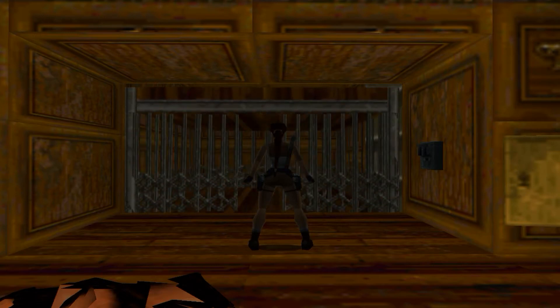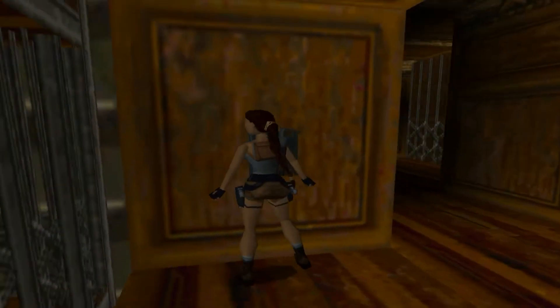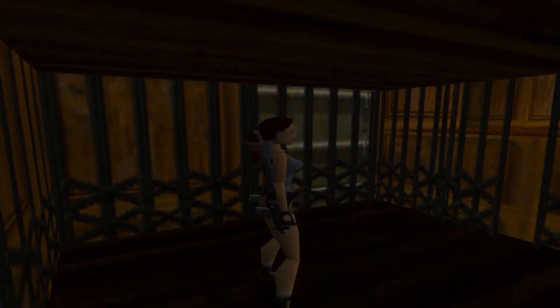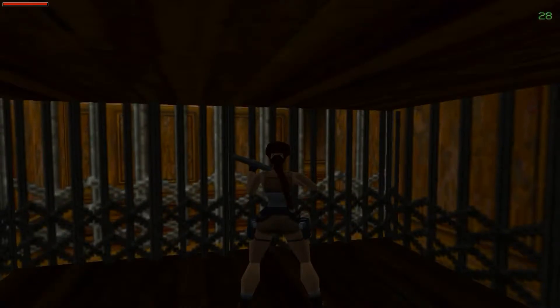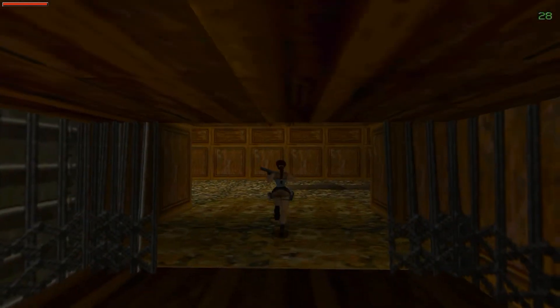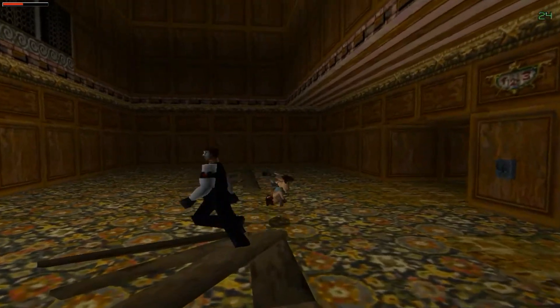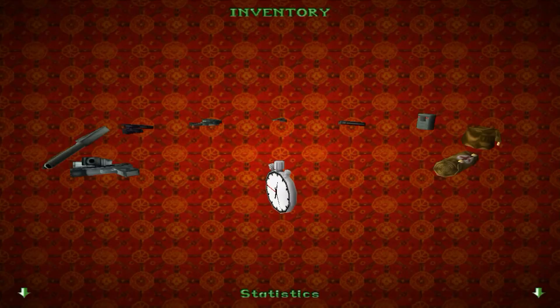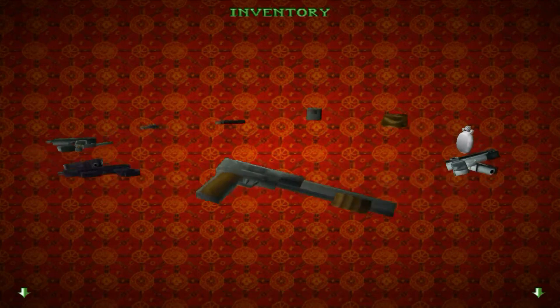There it is. All right, so let's leave it down and hop on inside. Let's crack out the shotgun - why not? Because we're going to have a couple of goons down here ready to fill Lara full of holes. I think I missed a few of those shots. We should only take two shots to put them down, so we did waste a bit of ammo right there, but whatever.